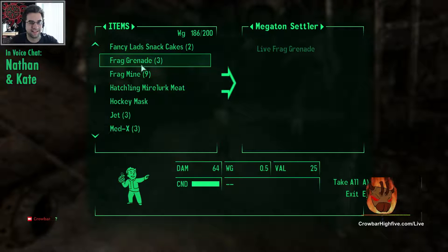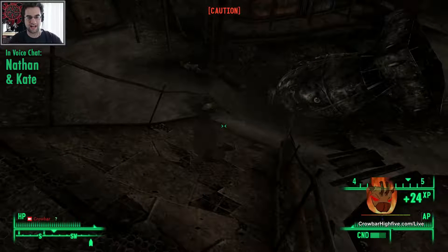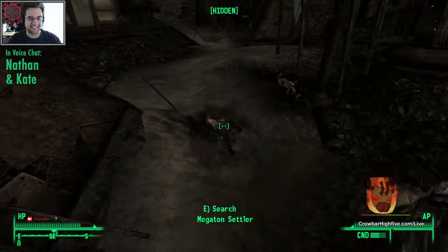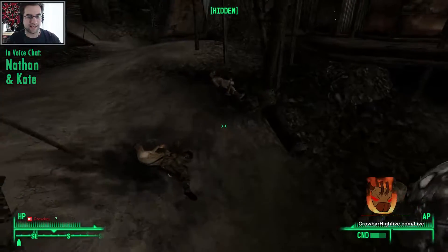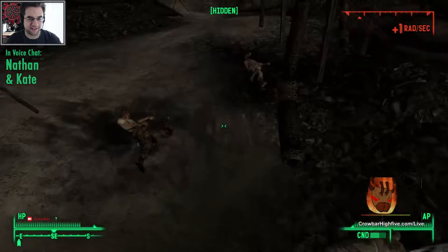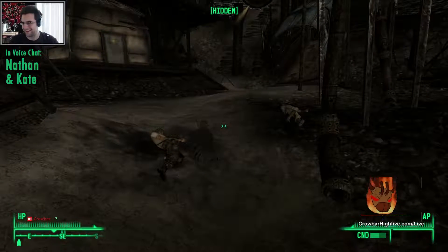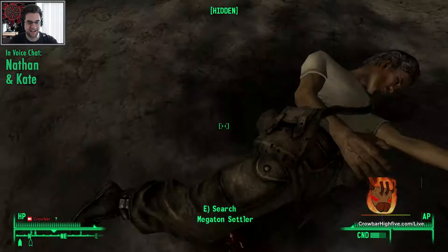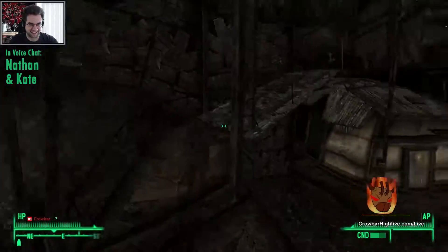Alright, I'm giving him a frag grenade and that's that — see ya buddy! Oh god, who did that? Nobody — nobody did that! Oh no, there's a dead lady. I killed three people — Confessor Cromwell and a Megaton settler. Is it worth it? You're evil, you don't give a crap about Confessor Cromwell. It's true — plus I have a crowbar now!